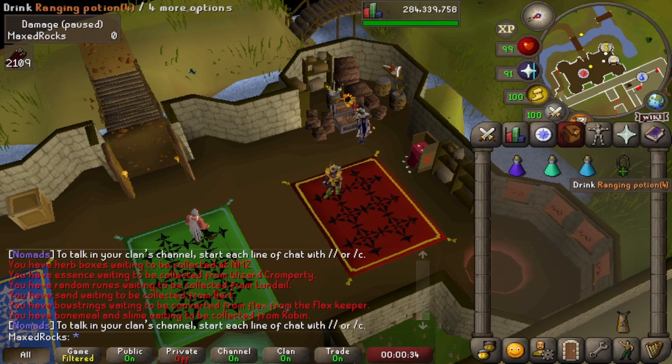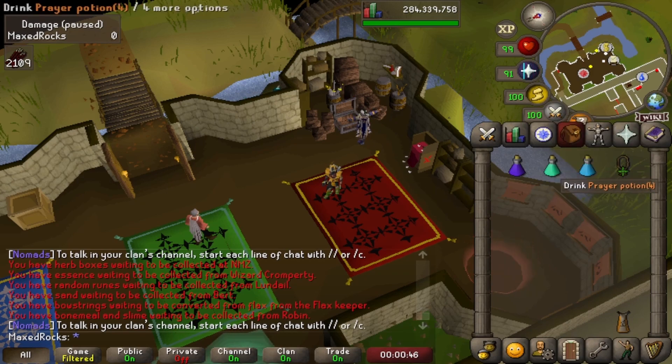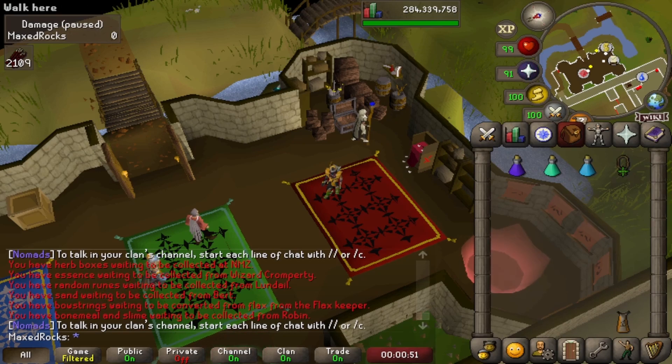This will be the inventory. We'll have the Xerics talisman to get there and the construction cape to bank and then come back to Castle Wars. Also have the pool in the house to get our prayer and stuff back, so the prayer potion is just in case. Let's get to it.